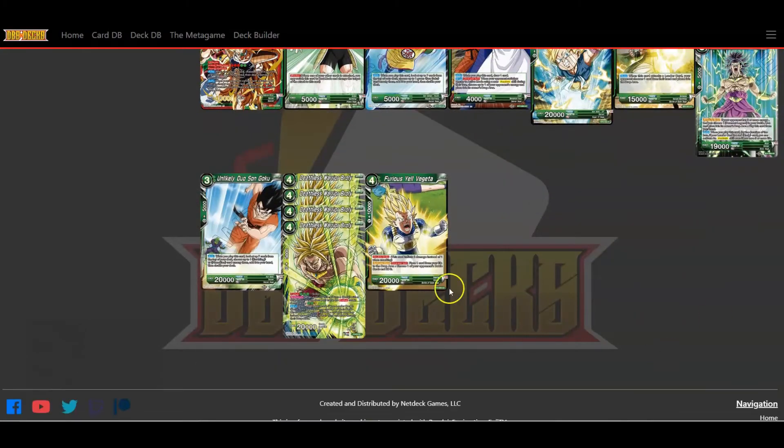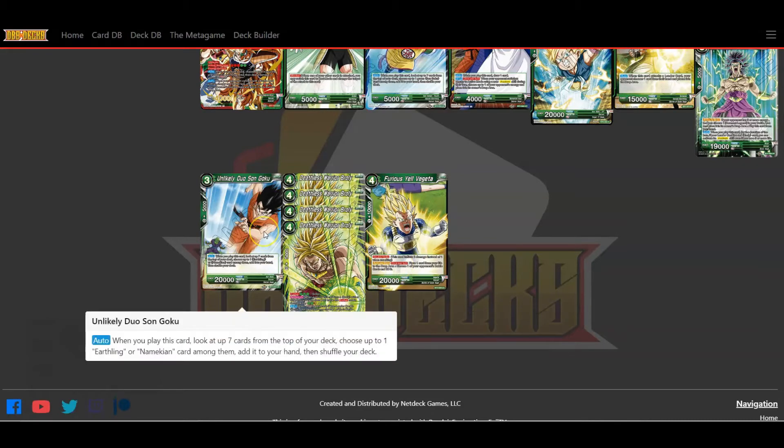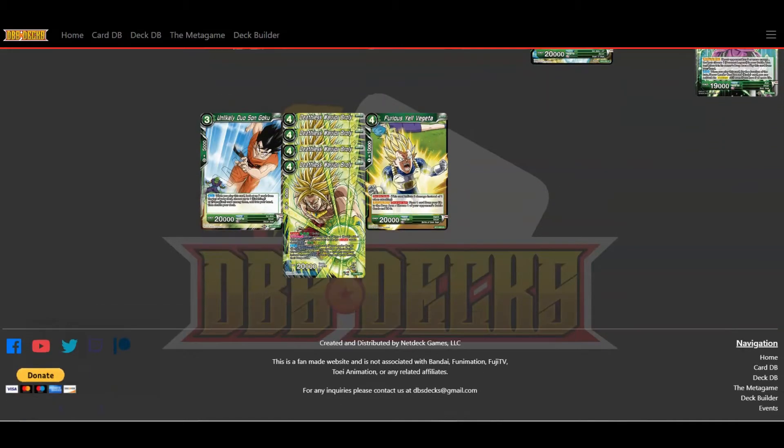I have Furious Yell Vegeta in my deck as well — I like this card because it allows me an extra double striker. I don't have a lot of double strike in this deck, but his activate main is once per turn: choose a card from your life, place it in the drop area, then choose one of your opponent's battle cards and KO it. It's a little costly since it takes a life, but I like having it for double striking to put pressure on my opponent.